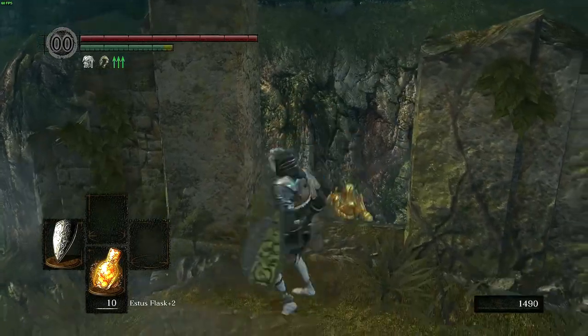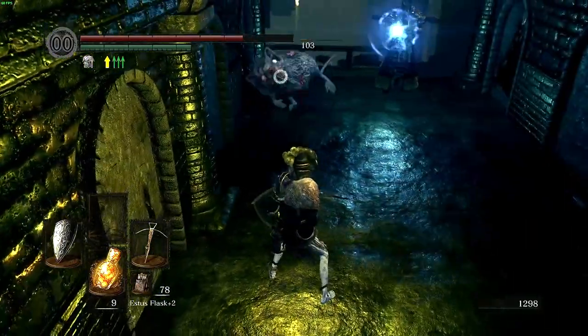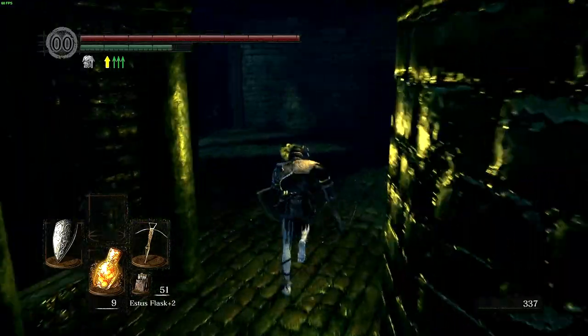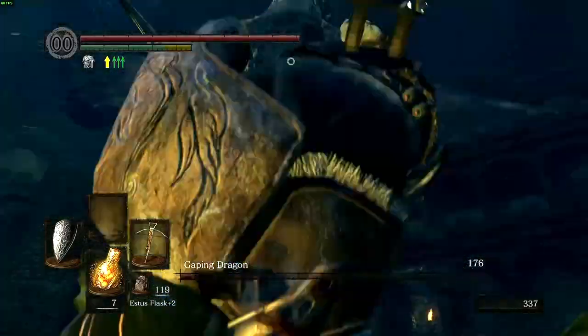Back at Firelink, I kill Lautrec to save the firekeeper and get the Estus flask. Now I make my way into the Depths, where I firstly make sure to kill the Channeler so he doesn't interfere with my fight with Gaping Dragon. On the way to the boss room, I pick up my mid-game weapon, the heavy crossbow. Gaping Dragon allows good distance to be kept whilst fighting, so this battle is a lot less dangerous.